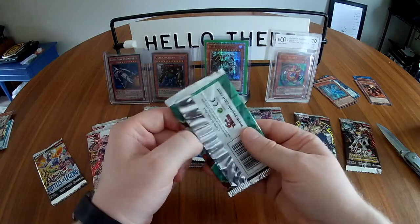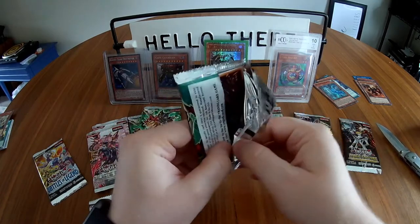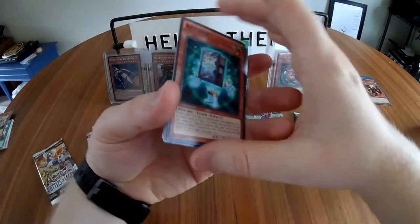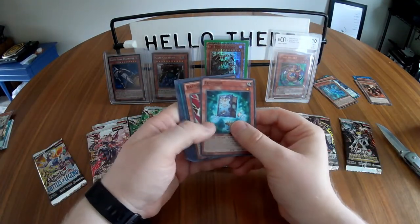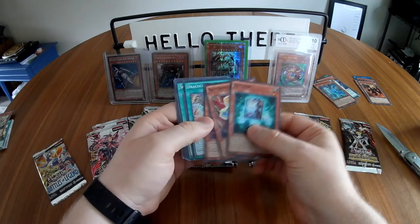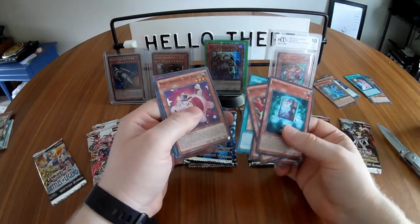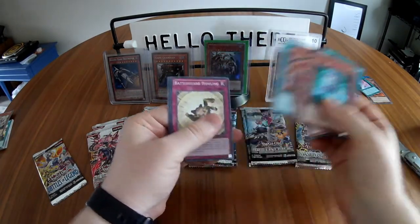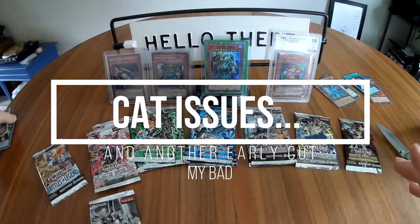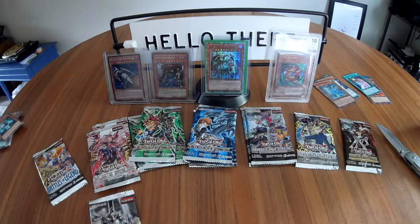Nothing too crazy so far, nothing that great, but plenty more to go. I'm not entirely sure what the pack ratios are — it's been a while. Fourth Duelist Alliance: Battery Man 9-Volt, Stellarknight Unicorn, Holly Drake Ascension, Stellarknight Skybridge, another rare Performapal Hippo Carnival, Battleguard Howling, and UA Stadium. Those Duelist Alliance packs were a little underwhelming. The cat seems fine now, and I've cleaned up the packs off the ground.